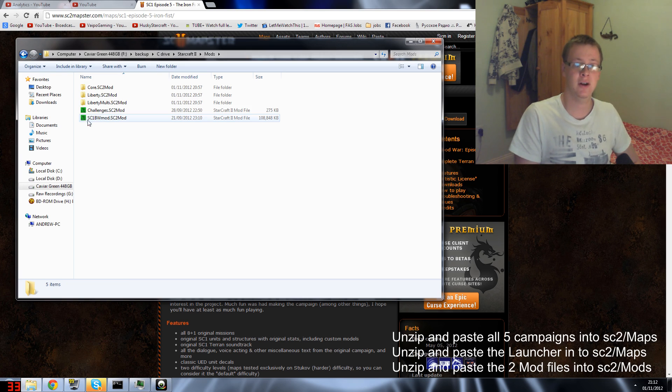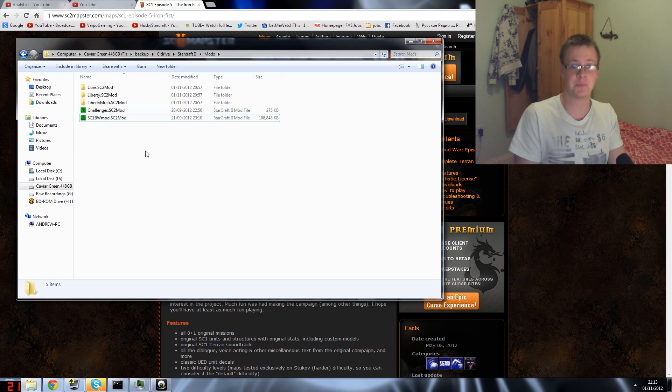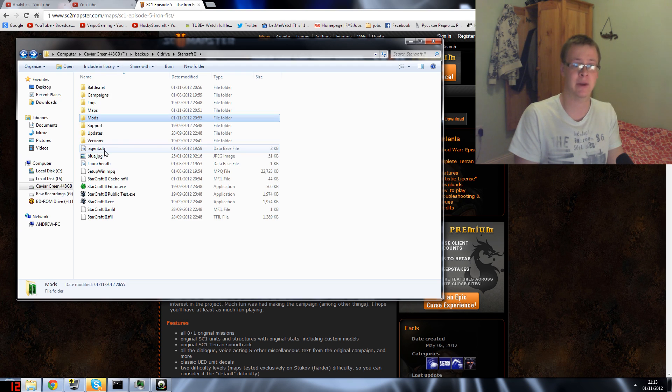In the Mods folder, paste 'sc1broodwarmod.sc2mod' as well as 'sc1mod.sc2mod'. If you only want to play the two Brood War campaigns, you only need the Brood War mod file. If you want to play all campaigns, you need both mod files in this folder. Once that's done, you're pretty much set to play.